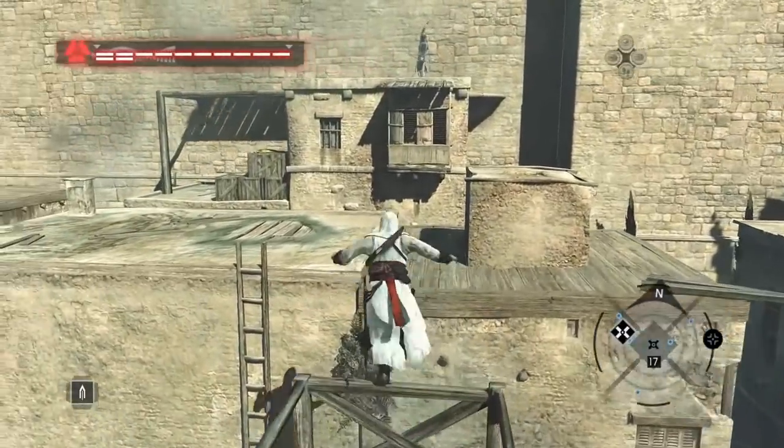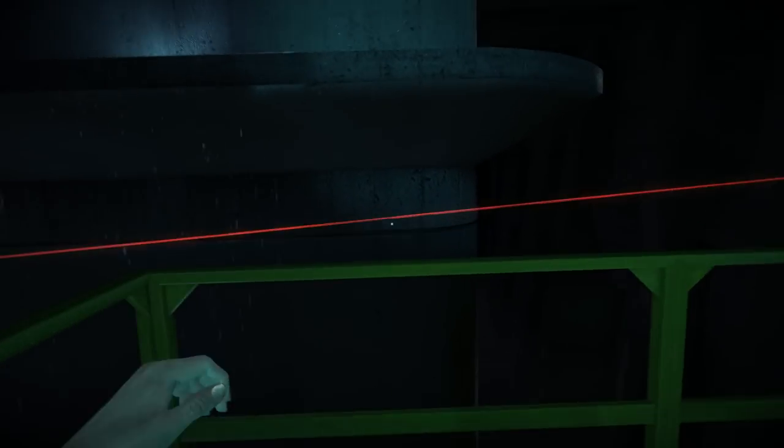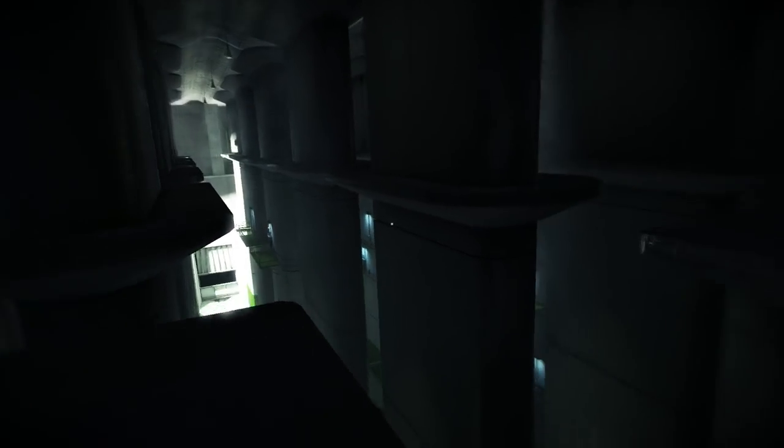In Assassin's Creed you would simply hit a button to perform an action, and boom, it would happen with little to no risk. Mirror's Edge multiplied the amount of moves you can do and also added an element of precision — because one small misstep, and yeah, you're dead.